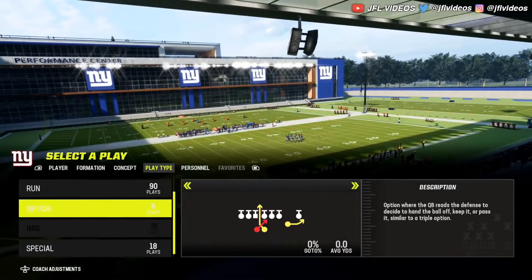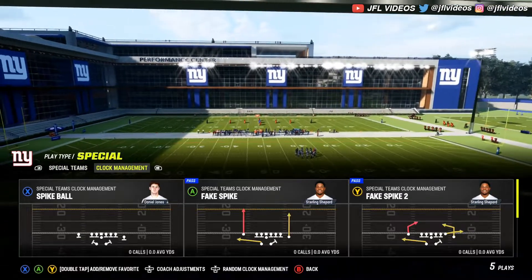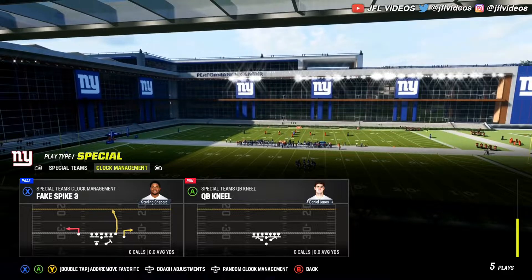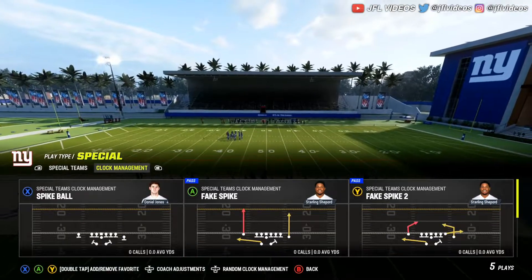Just go to Play Type and then go all the way down to the bottom. You might not see it — it's under Special, and Clock Management is right there. Spike Ball will be there. There's also fake spikes and your QB kneel. That's really it, it's real simple, you just gotta go to this spot.